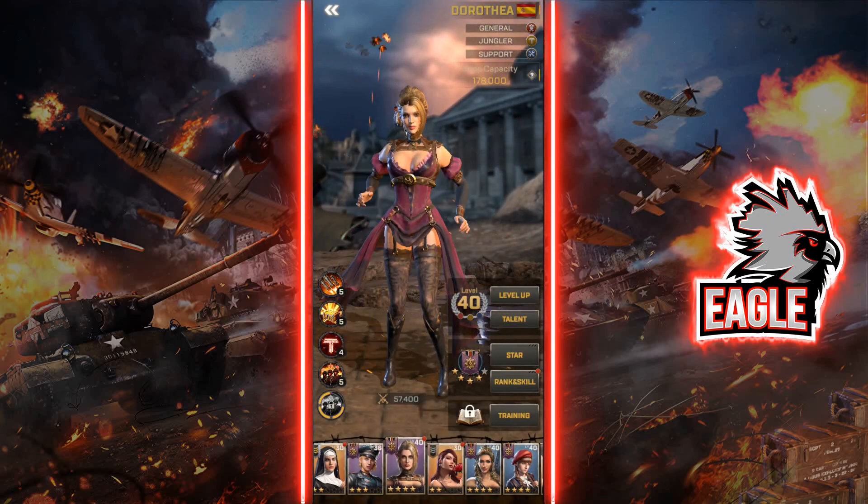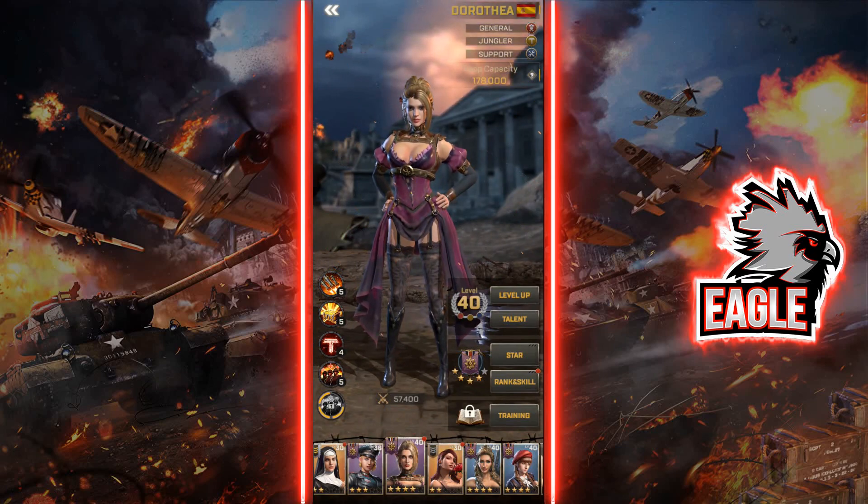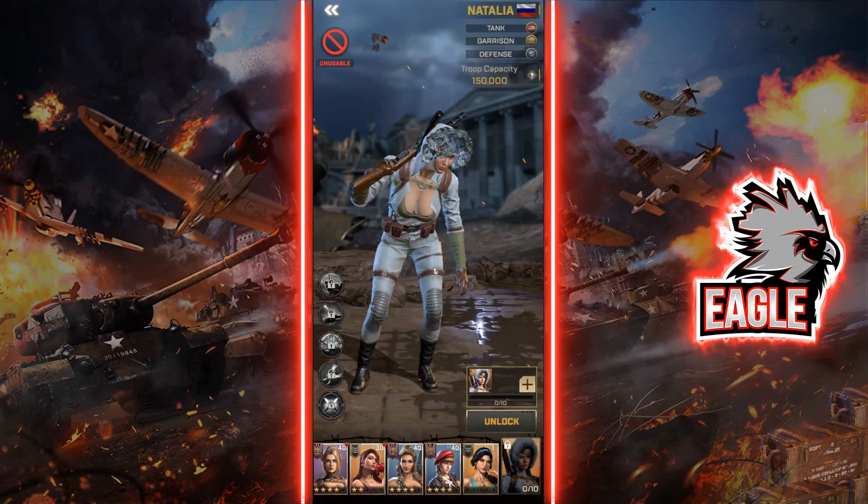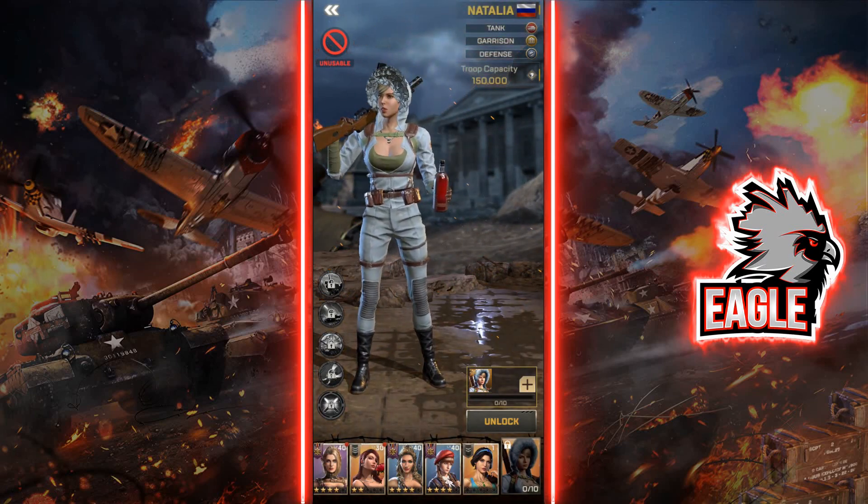For PvE invader fights, pair Catherine with Dorothea. If Dorothea is at level 50, put Catherine as primary and Dorothea as secondary, running Dorothea on the jungler and support trees. This maximizes benefits when attacking invaders — it's an insane combo that lets you avoid wounding troops and only lose those severely wounded in the fight. We'll do a dedicated video on this combo. Note: Dorothea is phenomenal and also pairs great with Linda.